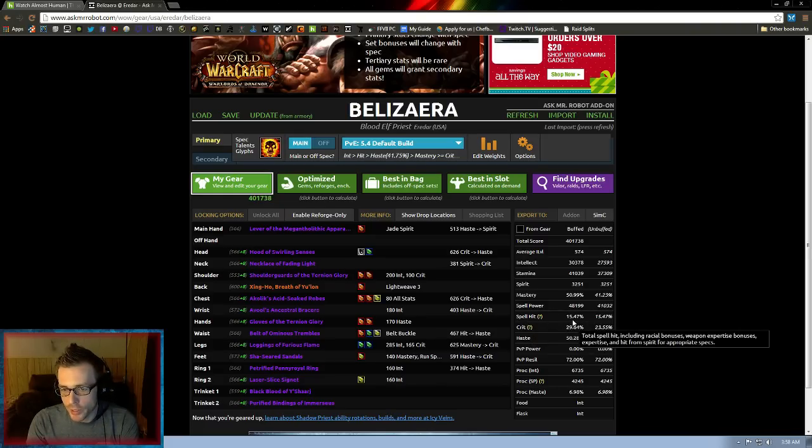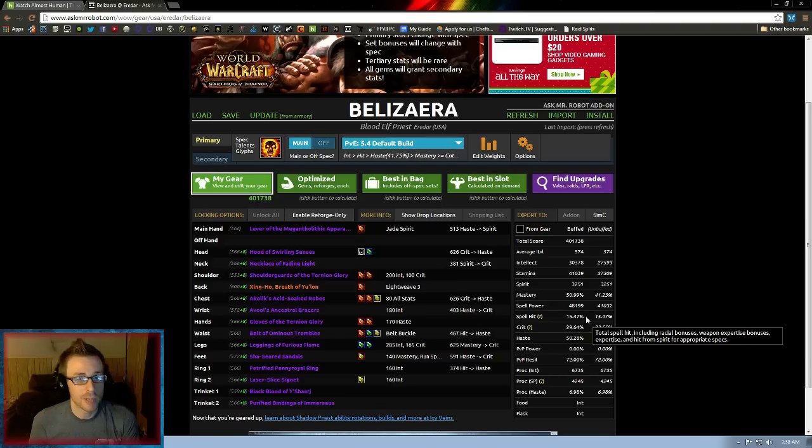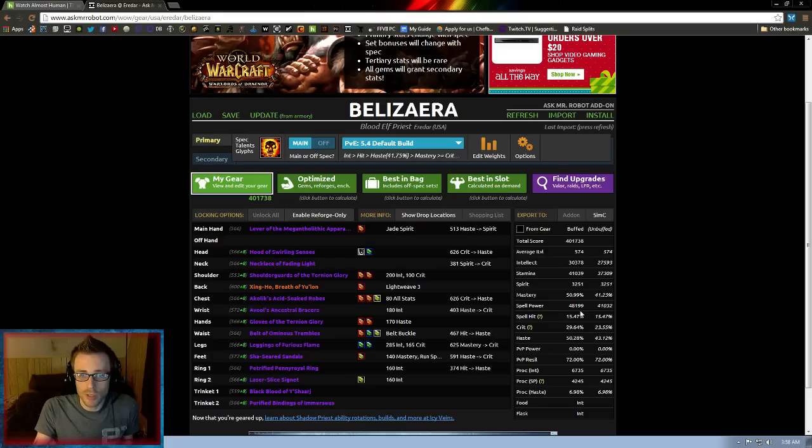If you look here, you see spell hit at 15.47% — that's almost half a percent over the required cap. That means all of the extra is completely wasted, because hit rating is one of those stats with a hard cap, meaning any rating after that hard cap is completely wasted stats. So you want to try to distribute that into your stats that still have value, and this tool will help you do that.